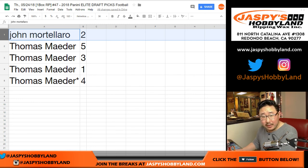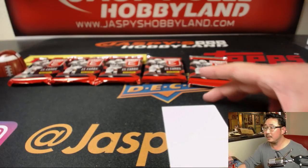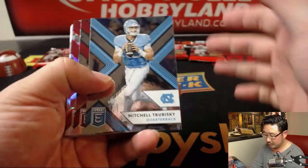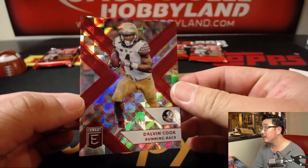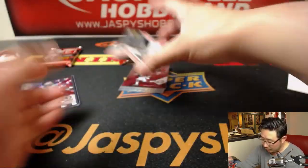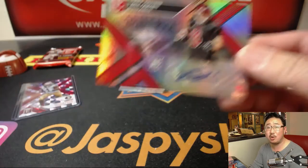Writing down John's name — John with pack two. This is break 47. Pack two for John, good luck. Got Dalvin Cook — that's pretty cool, two out of 49. And your autograph is a Draft Picks auto — Trey Quinn.